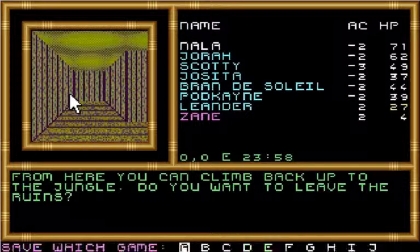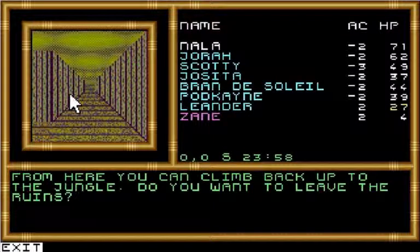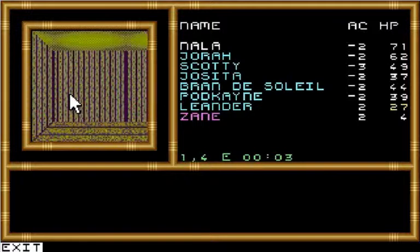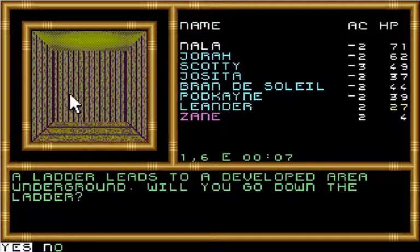So let's save. Let's see if we've got an area of view here — of course not. We'll move. Okay, there's nothing that direction, so we want to turn south. And you feel very uneasy here. You hear hushed whispers close by. If we were to go down that way, there'd be an earth soldier den in that section, and there's nothing really worth going for there, so let's just continue on south. A ladder leads to a developed area underground. Will you go down the ladder? Yeah, sure.